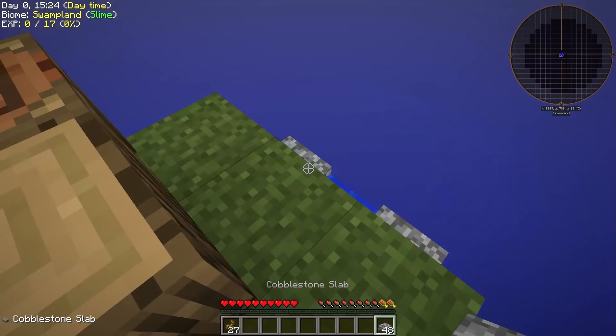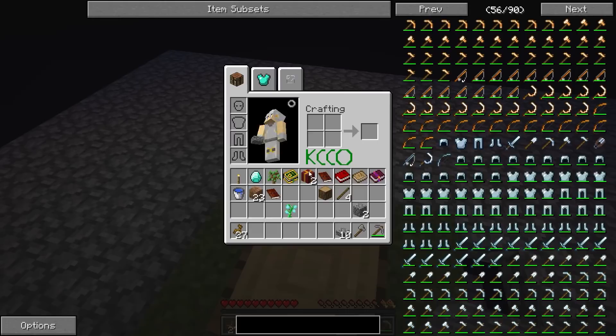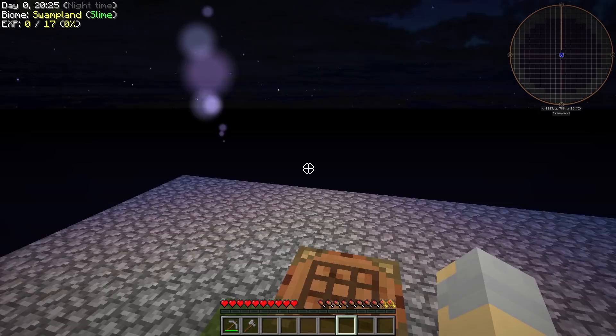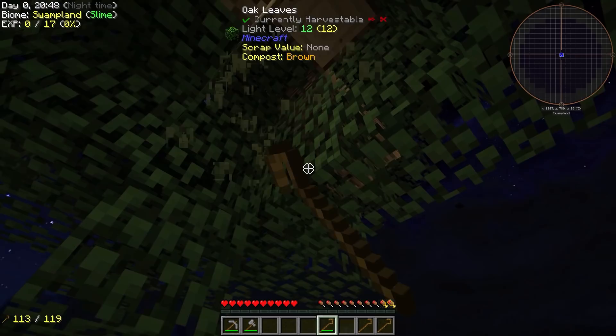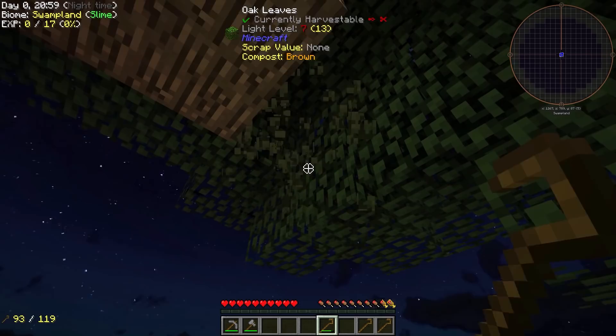Alright guys, I am back. We've got ourselves a nice platform up here to catch all the things that fall from the tree, so at this point we just need to chop down the tree. I did go ahead and make myself a stone pick and a stone axe to make this a little bit faster. Fast leaf decay is enabled in this pack, which is great. I'm going to want a crook because we're going to need a bunch more saplings, so let's make a couple of those and then start chopping stuff down. Using the crook on the leaves will give us a chance to get silkworms and a higher chance of getting saplings and apples as well, which is always a good thing.